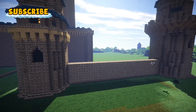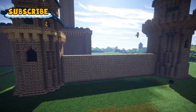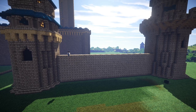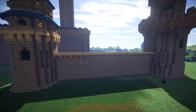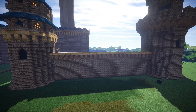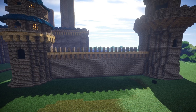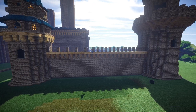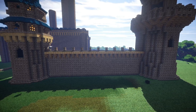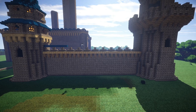Last episode, we terraformed out a nice large area and we plonked down the foundations for the center part of the castle. In this episode, we're coming back to the towers around the edge of the main castle. We have the central towers that lead into the canal that goes inside the castle, and we have the outer corner towers. What I need to do now is link up those towers with a wall similar to what's represented in the movies in the main Disney castle.